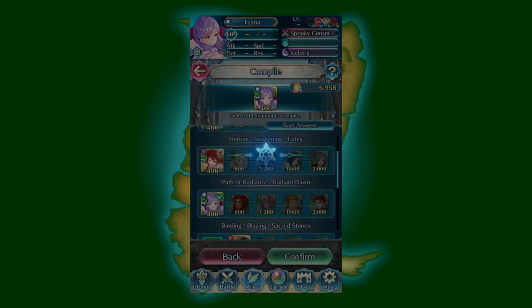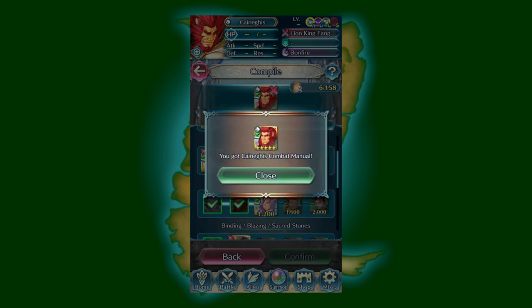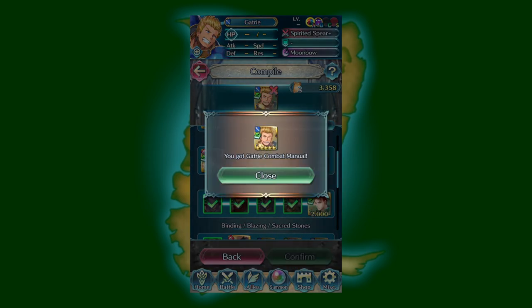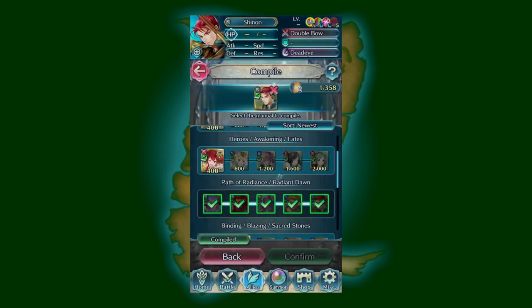Also, while with the Heroic Grails you were buying a full unit, with the Divine Codes you're only purchasing a combat manual, so you can't actually use them as units. Combat manuals are really only good for merges, skill inheritance, and sometimes quick feathers, though I would not suggest the latter for any of the units listed in this video. Also, all Divine Codes units come at 5 stars, so there's no need to worry about skills becoming available at 4 stars like we did with the Heroic Grail.